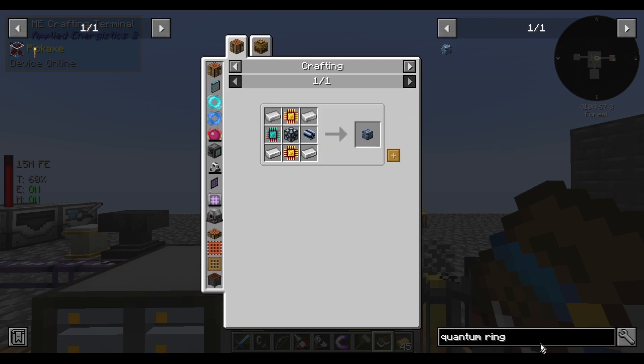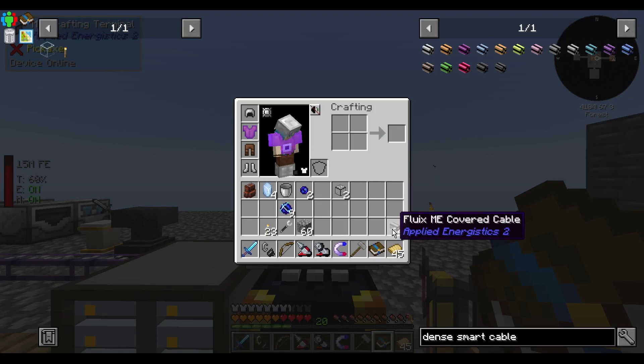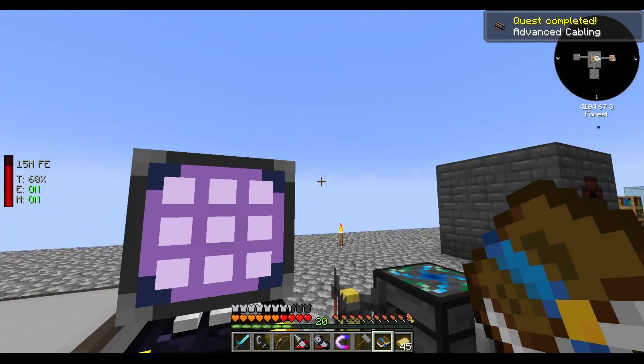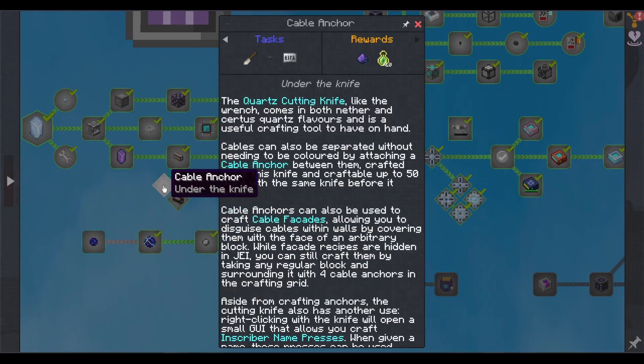We need dense smart cable. I need wool. Make covered cable, then make them smart — lots of smart cable. Smart, that finished off this. Cable anchor can block cables. The ME wrench comes in both nether and regular flavors and is a useful crafting tool. Cables can also be separated without needing to be colored by attaching a cable anchor between them. Craftable up to 50 times with the same knife before it breaks.